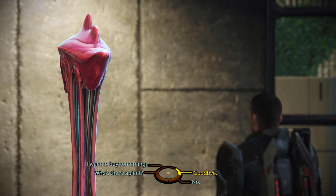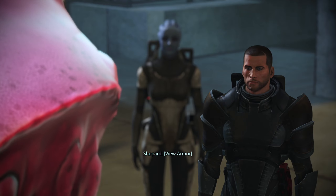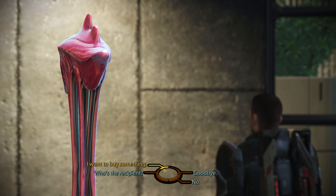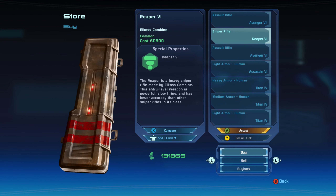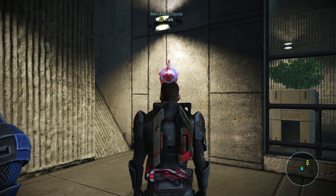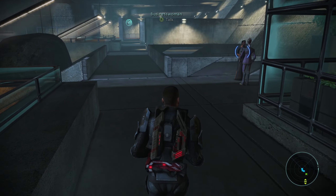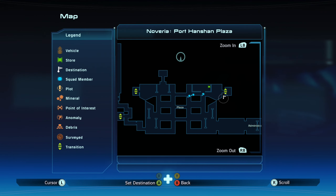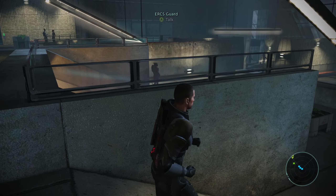Greetings, Spectre — have you brought the package? Of course. I'm trying to find the license — I know you can get it from here but I'm not exactly sure where. Oh wait, I have a map. We'll go to the administration's office mission.